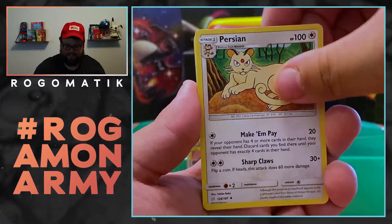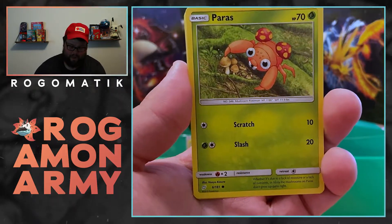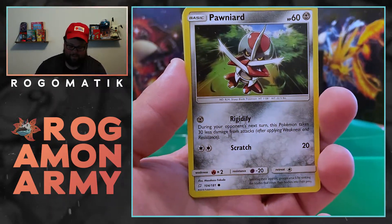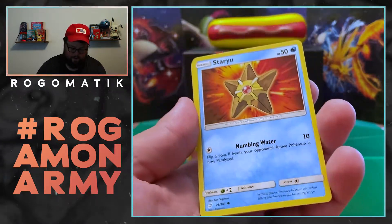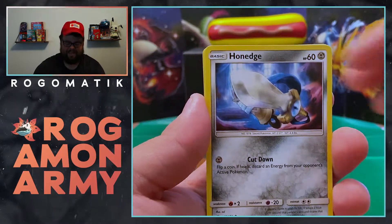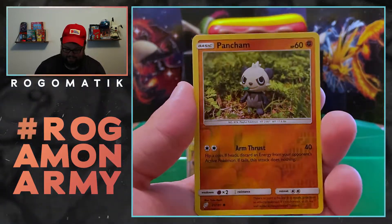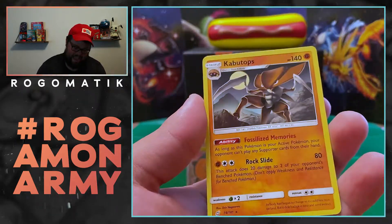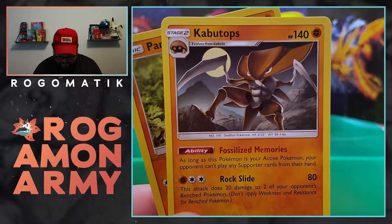I've actually only opened Team Up from dollar store packs, so Team Up is a really sick set and I wish I would have opened some more. There's that star — that's Hidden Fates, right? Just that same exact one. The Weedle, the reverse Pan Cham — nice. And that's a sick Kabutops. Nothing crazy, but it's a nice little Kabutops.